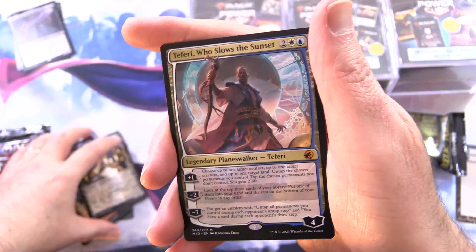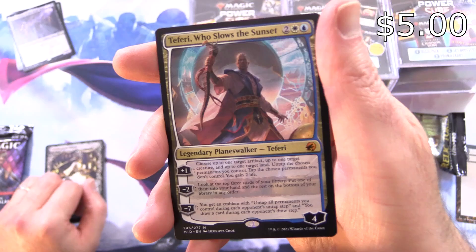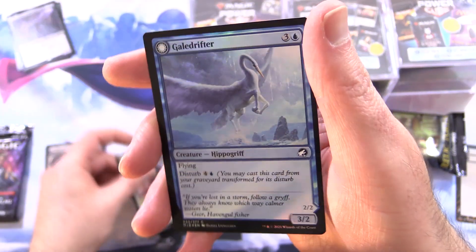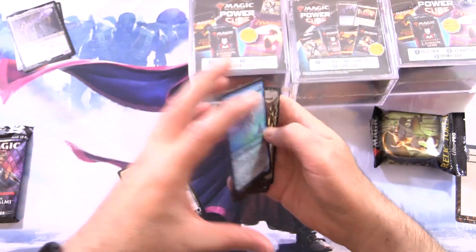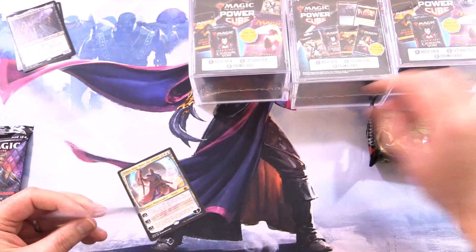Candlegrove Witch, and — what? Mythic Teferi, Who Slows the Sunset! Awesome pull. We will sleeve that up. And a Foil Gale Drifter with the Whale Drifter on the other side. Maybe I'm changing my mind about these — we're actually getting some decent pulls. But let's see what is in the D&D pack.